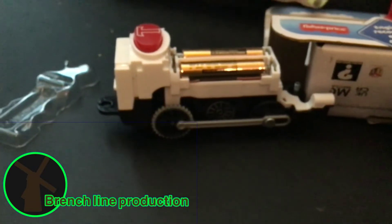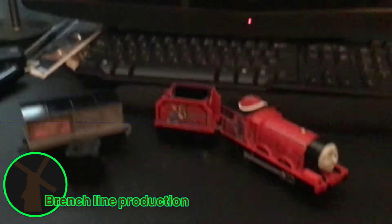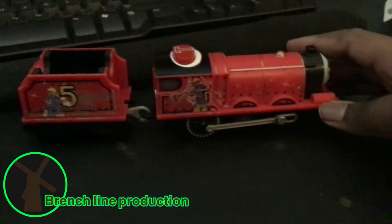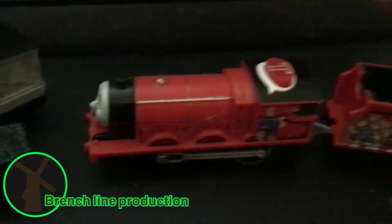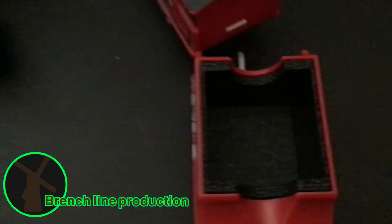It actually has batteries in it — wow, what a surprise! Now I have it open. This is what James looks like — the rivets, look at him, all dirty. There are two sides: the dirty side and the green side. Here are the speakers, the back, what looks like the inside, and here's the top.